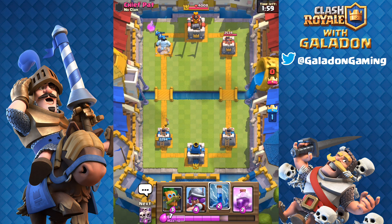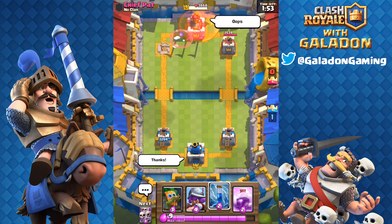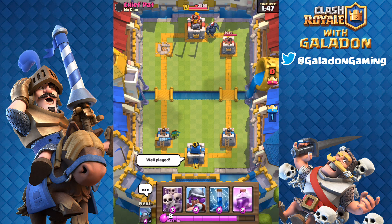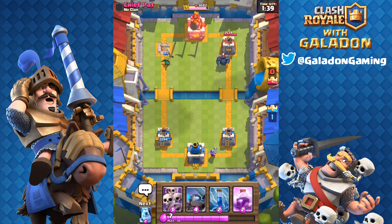We take the tower down in the very first push and move over to take down his Elixir Collector. Pat, right there, made a little bit of a mistake — he meant to drop something else but put the Poison on his own tower. Mistakes happen. So yes, I did BM Pat, but it's all in fair and good fun. Never any hard feelings between Pat and myself — except for when he BMs me when he wins.